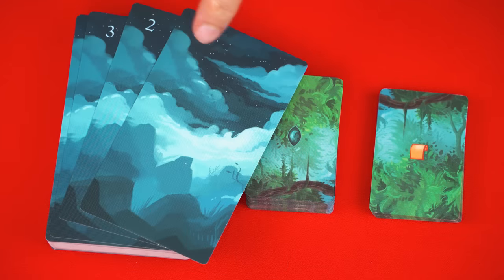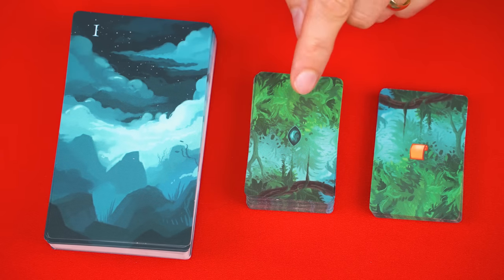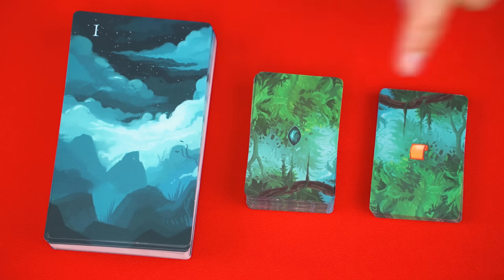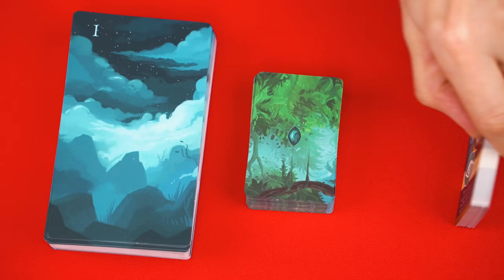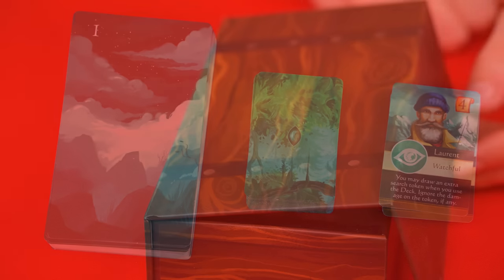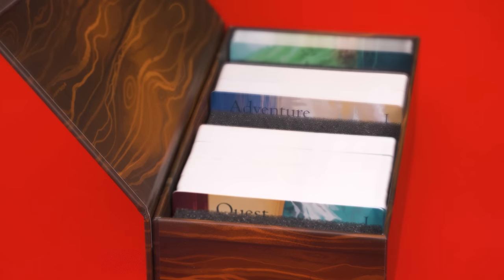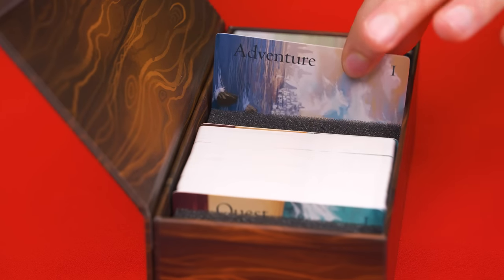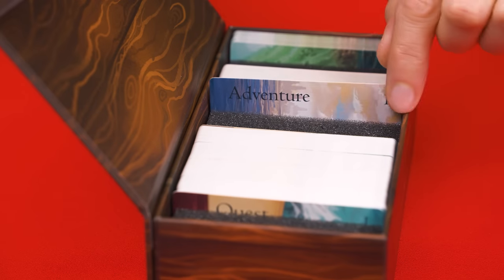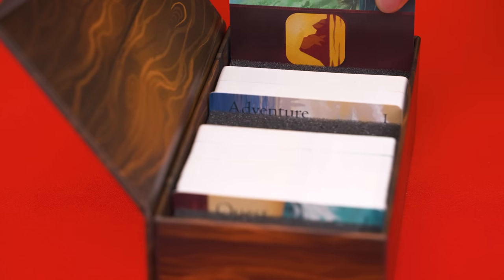This is the enemy deck and their backs are labeled with numbers which you need to keep in order, so don't shuffle or look through this. This is the ability deck which you do shuffle and place face down, and these are the level cards. You can examine these anytime you like so they don't need to be shuffled, and you can even keep them face up if you want. Nearby in this container keep the cards labeled as quests and adventures. Never look at these unless instructed and keep them in their numbered order as shown on their backs.